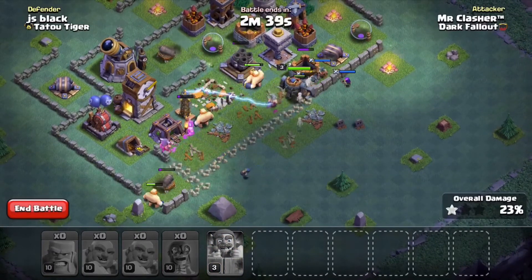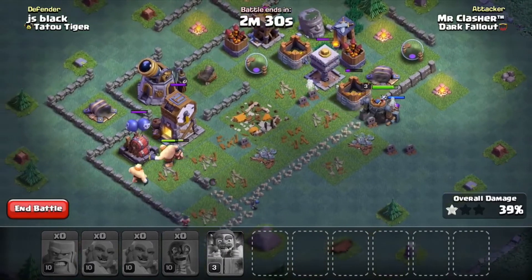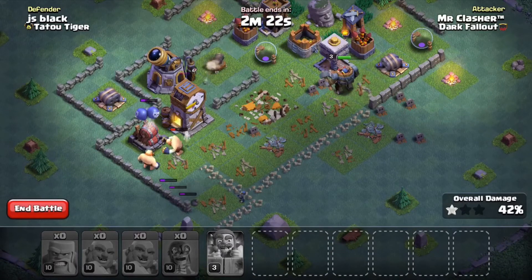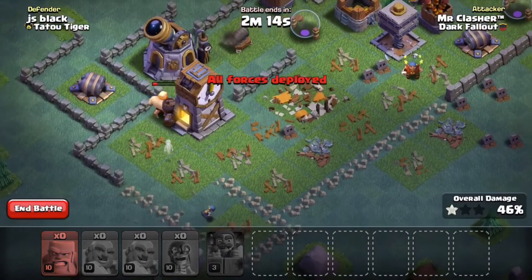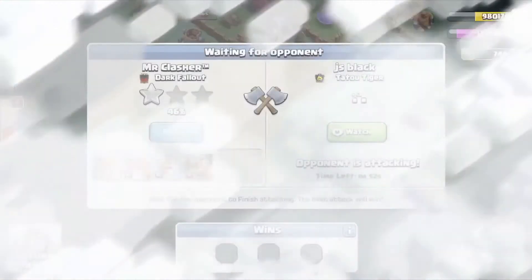I just think attacking from different angles, especially on different bases, is probably key, because if an area looks too easy to attack the player probably has traps built in. Hopefully we can get a two-star - I'm really hoping to get at least 50. Doesn't look like I'm gonna get it - 42 - there goes my battle machine. Coming out short, unfortunately - 46. That's not bad at all.